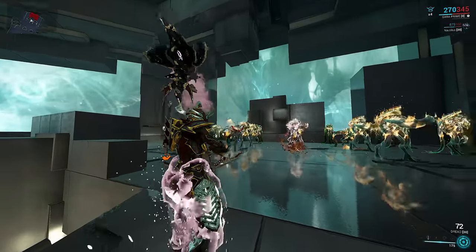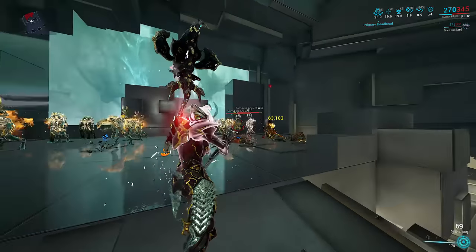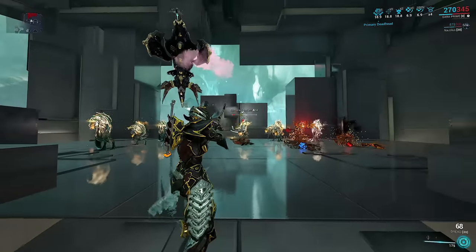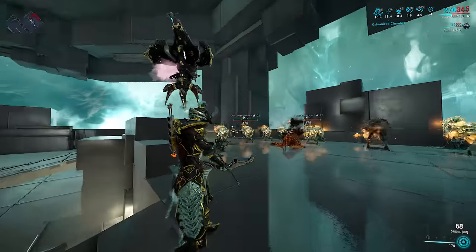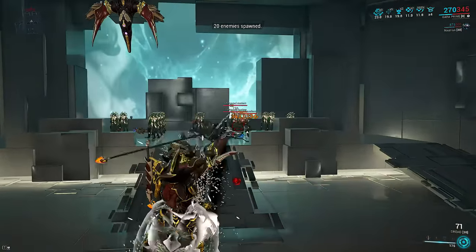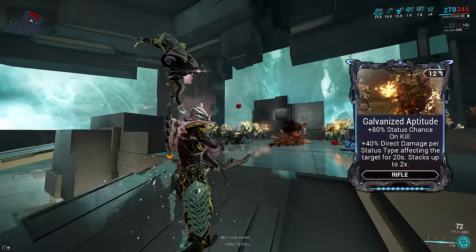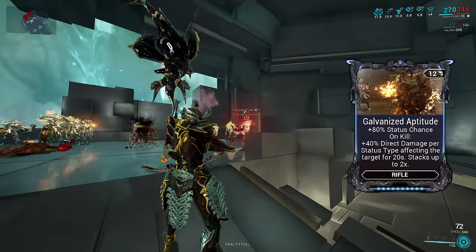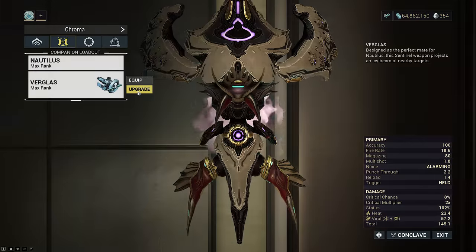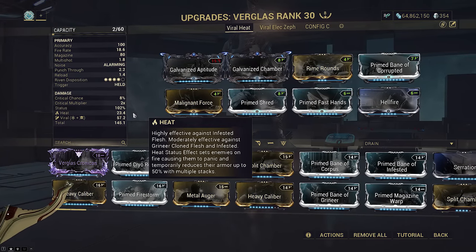If you use a shotgun, you will not be able to stack galvanized mods for Verglass, since Verglass is a rifle — and vice versa if you're using a rifle but your sentinel is using a shotgun. Sentinels cannot stack galvanized mods themselves off kills, so you will always have to stack it for them. This is mainly important for Verglass DPS shenanigans, but this also means your sentinel benefits from gun Condition Overload, and not just galvanized multishot.